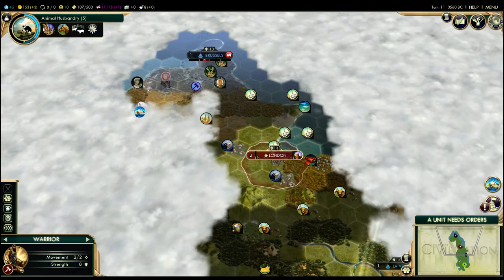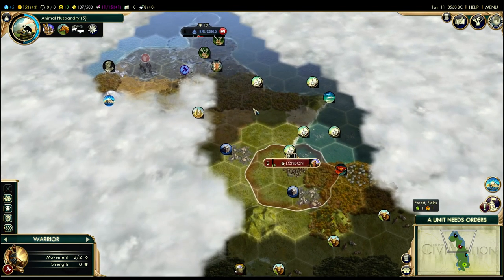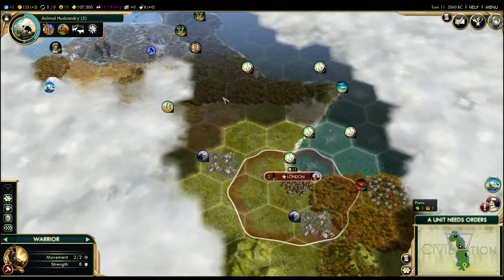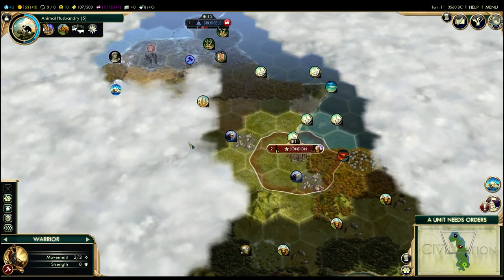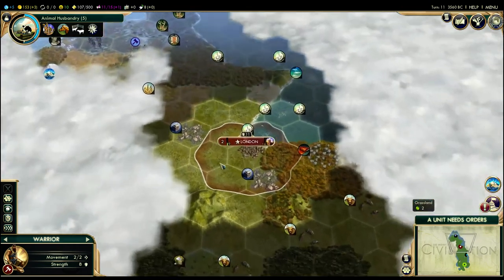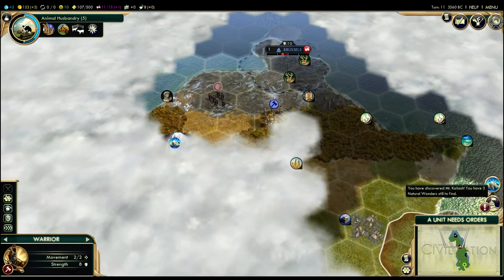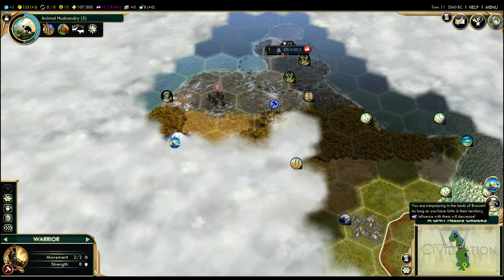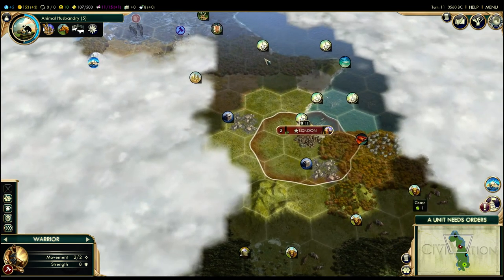Hey folks, Quillietine here and welcome to another episode of Let's Play Sid Meier's Civilization V, tutorial style. We're going to give a lot of explanation about everything we do on every turn, and we're also playing on relatively low difficulty. I forgot to mention you can zoom in and out with your mouse wheel. Last turn we discovered Mount Kailash and were reminded we were trespassing in the lands of Brussels, but we're not doing that anymore.